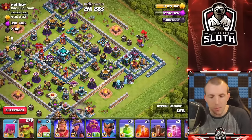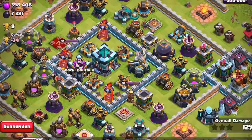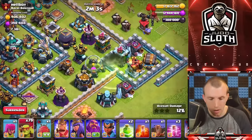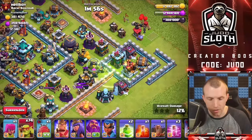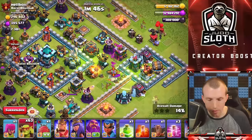Now we should be able to power in. Let's path where they will go and try to predict it — they'll first come to the gold storage, then move to the DE, then come to the town hall. There's nothing else near, I don't think they'll be drawn up to the gold storage over there. Let's go with the jump spell. Actually we completely forgot about the elixir storage, but it doesn't really make too much difference. Let's sneak a couple of goblins in — we do get the skeleton trap out.